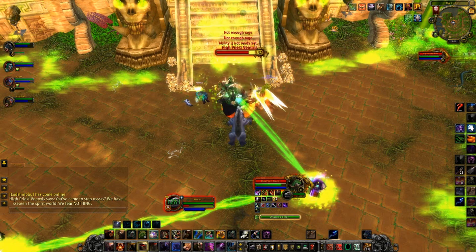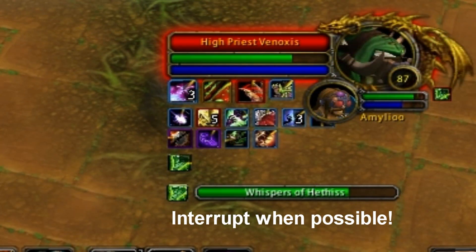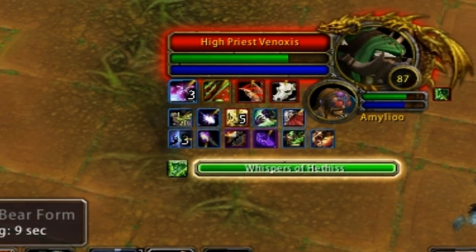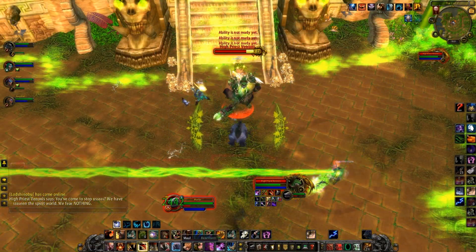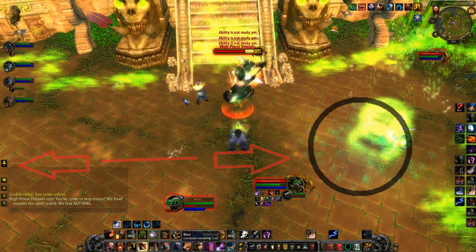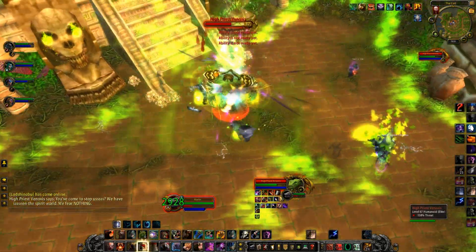One of his main abilities is called Whispers of Hethys. This ability is a channeled poison spit that should be interrupted as soon as possible. Otherwise, the target of the poison will take massive damage and put undue stress on your healer. Phenoxus will also cast a toxic link between two players. The closer the players are to each other, the more damage they will take. To break this link, players simply need to move away from each other until it disappears.